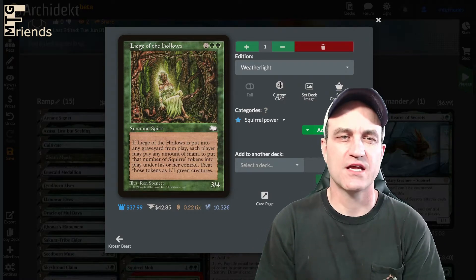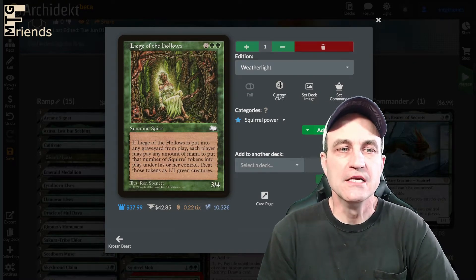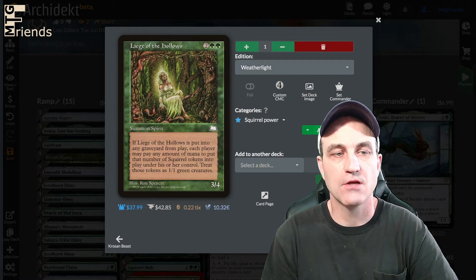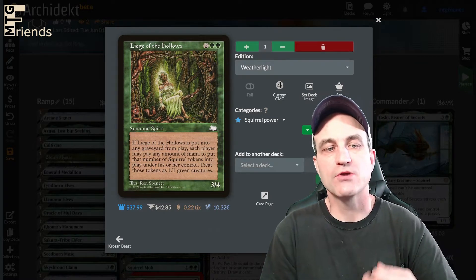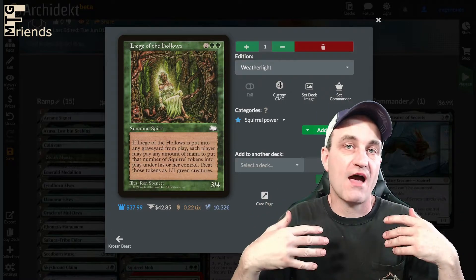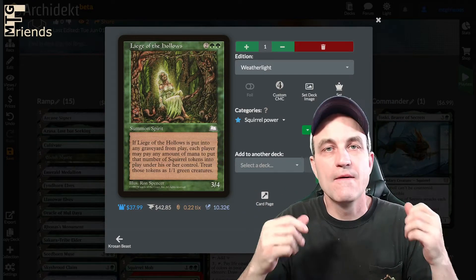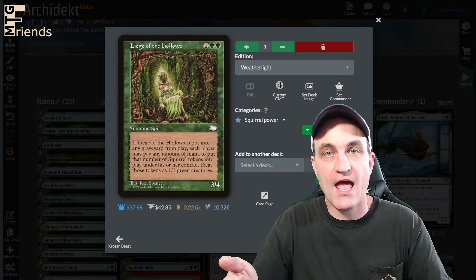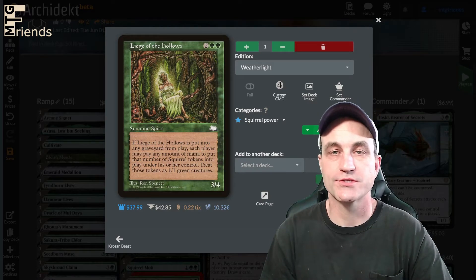The Nut Collector — at first it looks questionable, but for 4, you get a 3/4 spirit. If Leech of the Hollows is put into any graveyard from play, each player may pay any amount of mana to put that many squirrel tokens into play. So if you get a massive Wrath of God board wipe, if you have mana available, you can create a bunch of squirrels. Likelihood is it's going to benefit you way more than your opponents since you're the one synergizing with squirrels.